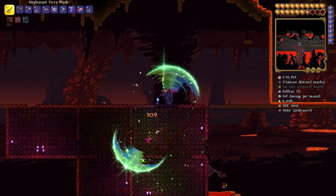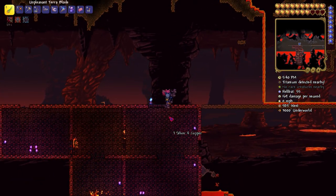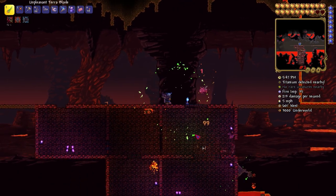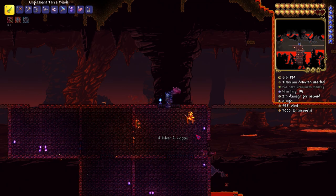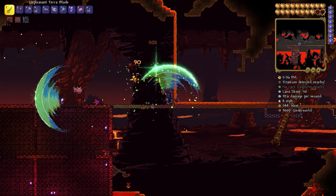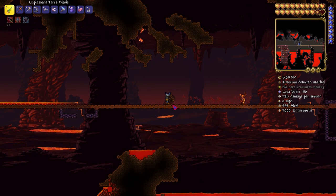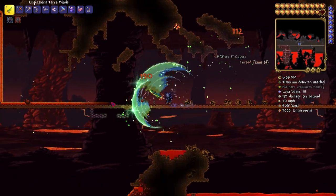All that was left was finding the Obsidian Rose to make the Lava Waders, and this took so long — I cannot fathom how long this took. The Fire Imps did not want to spawn very often, so I'm going to speed this up a bit to save time. This took a massive amount of time. And finally, with just one Fire Imp, I had gotten the Obsidian Rose.